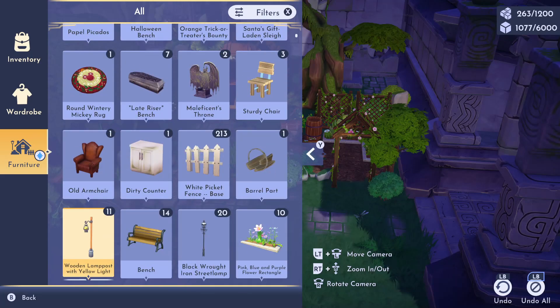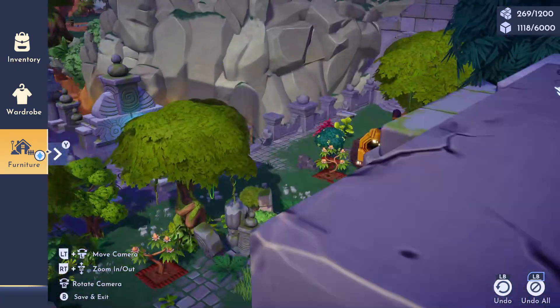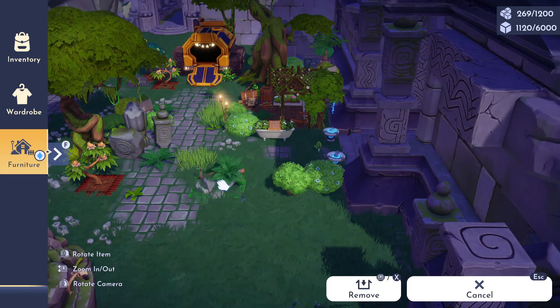For the next stage of my build I'm going to go ahead and place this fountain item — you can get this from the premium shop. I also moved over some of the trees that you can harvest for fruit too, before I start tackling the other locations.